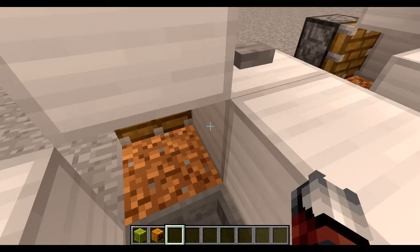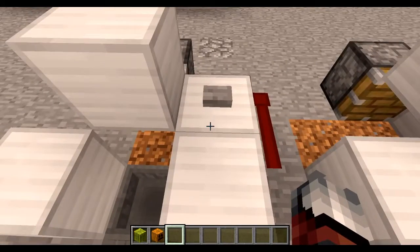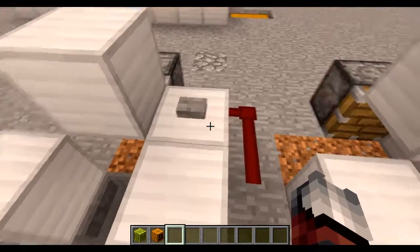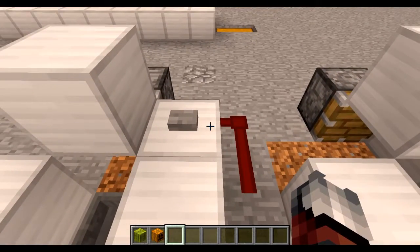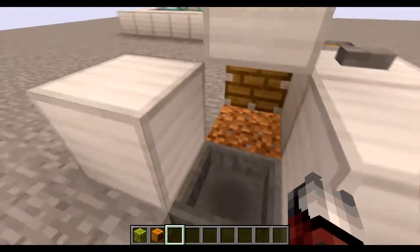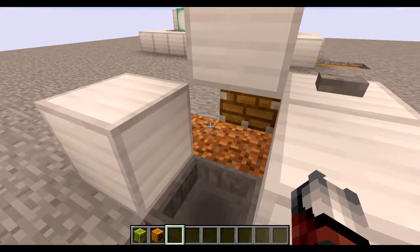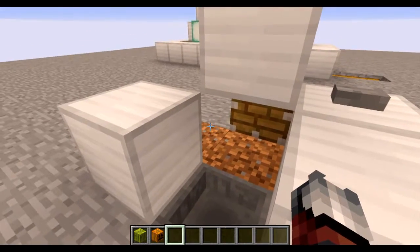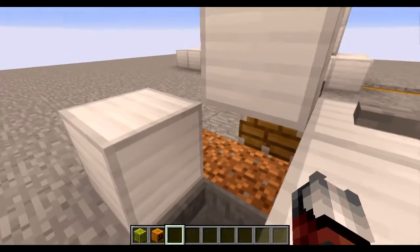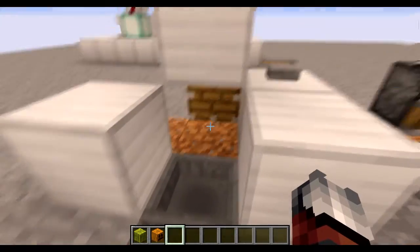It hasn't officially been confirmed for 1.11 yet. So we're basically pretending this is an observer block, and pretending that this is where the crop — like the melon or pumpkin vine stock — is growing here.